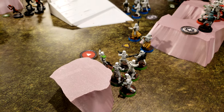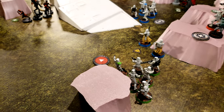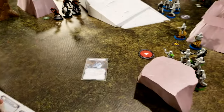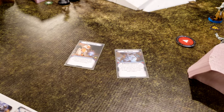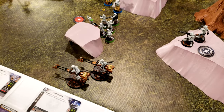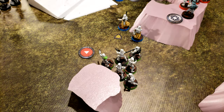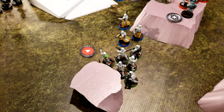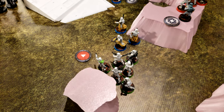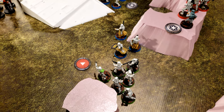Stormtrooper squad is going to activate and open the box for the last time — which gives them an arc welder or a holoprojector. I'll take the holoprojector because the arc welder is useless for me. That's a free action. Then they're going to use their back to capsule on the Snowtroopers to return a Snowtrooper to life. Anything within range one.